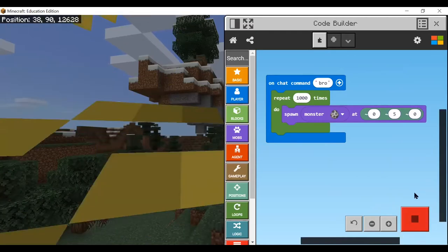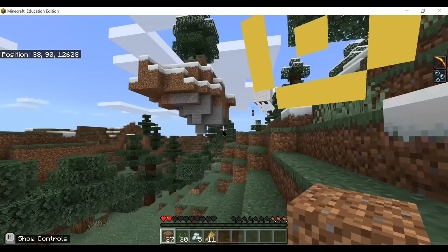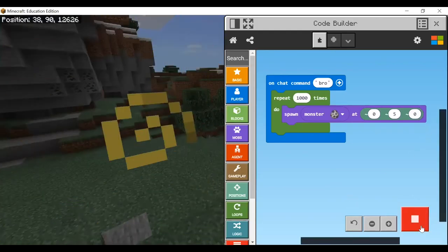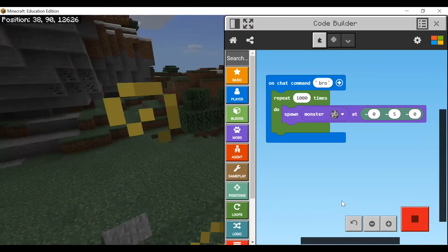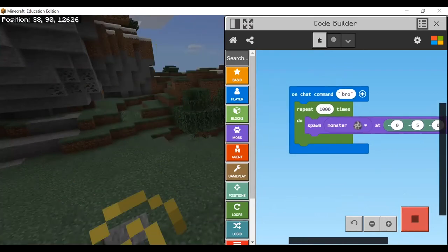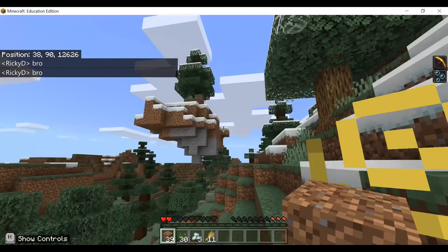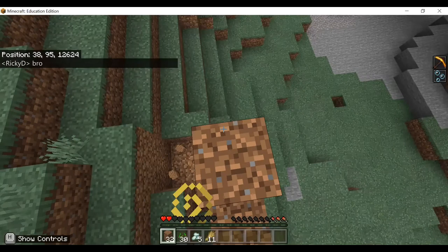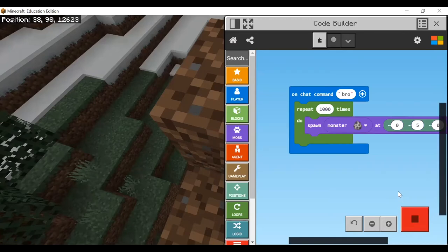Why is it lagging so hard, I can't even activate it. I'm gonna type in 'bro.' Wait, how can I activate it? The code changed — wait, why can't it activate? The coating changed. Where's the elder guardian? Something changed the code thing, like Minecraft Education updated the coding. I don't even know how to activate this code now.